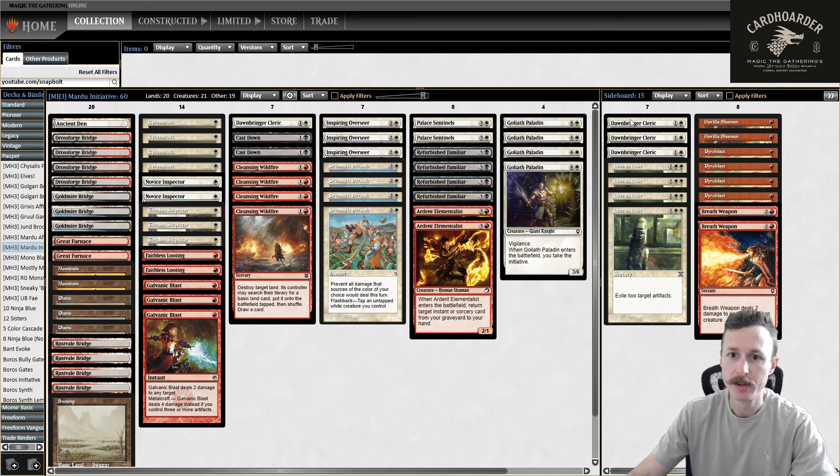Only one Dawnbringer main. Another thing to note is after I built the deck, I was like, we don't have any actual Graveyard Hate - no Nihil Spellbomb, no Relic of Progenitus, anything like that for Snackers and other Graveyard decks. We only have Dawnbringer as Graveyard Hate, but I'm going to run it as is. Hopefully we don't get too punished. I don't think Snackers is that good against this deck - I think we can just initiative strands, block with flyers, and try to go at it that way.